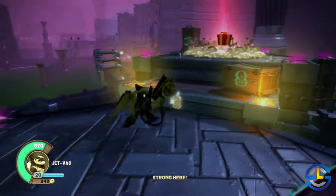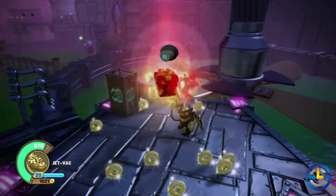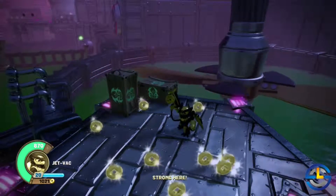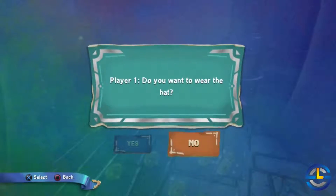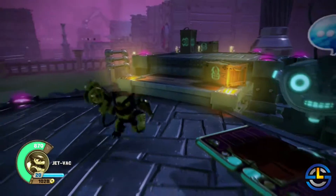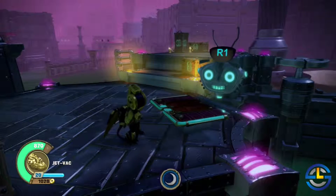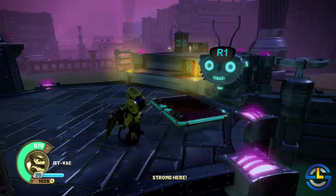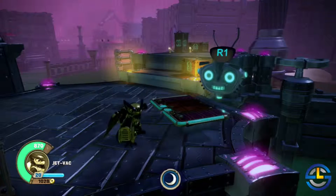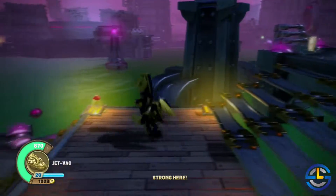Over here we'll find a big stack of gold with a present — this present will give us a hat. There's also a game of Skystones where you get to play against one of the robots. I've played a lot of Skystones in recent walkthroughs so I'm not going to waste your time with this one, but that's where your game of Skystones is. If you're missing a skystone you might want to try that location.